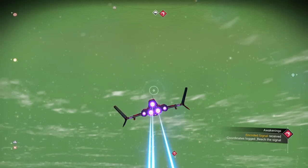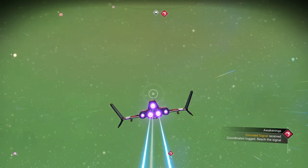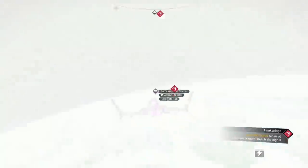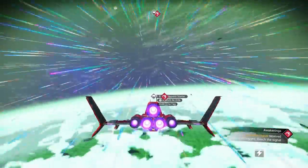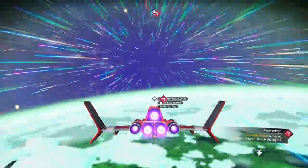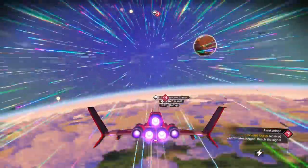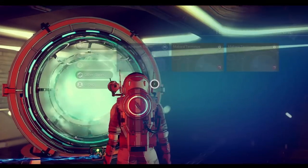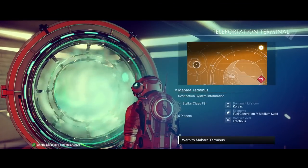That's going to be a crashed freighter, which is the other thing you can get from these planetary charts. Now the other thing that should allow you to bring the ship back is to teleport. Let me teleport to the station and back and try it that way just to make sure that still works.